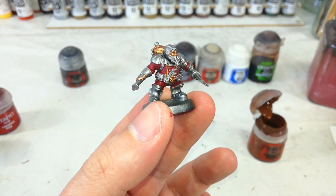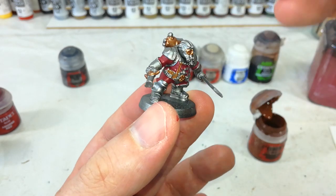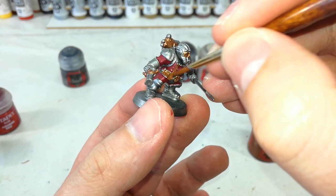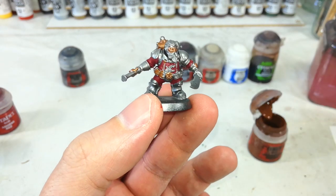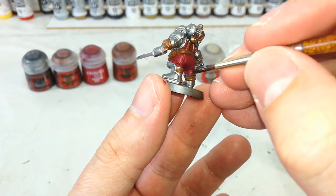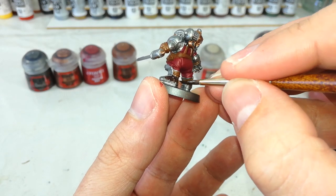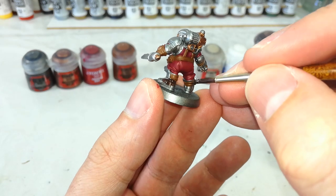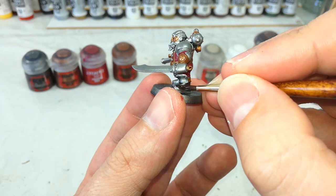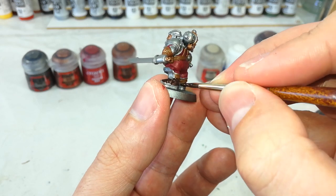I've got my Mournfang Brown and I'm now going to go around and fill in all of the leather details. This will change depending on which model you're painting — some of them have got a lot more pouches than others. Just get around now and fill these in. After that, you can move on to the leather of his boots. Some models have bigger plates welded to the front, some don't have the brown leather straps on the back. It's really a case of just seeing how your model looks. Any of the leather that is visible gets a couple of coats of Rhinox Hide.